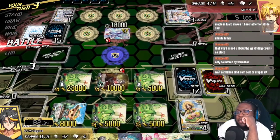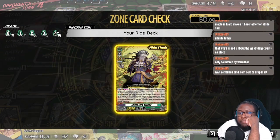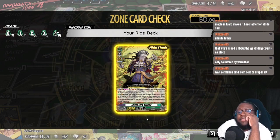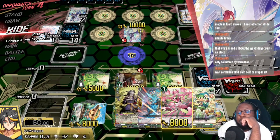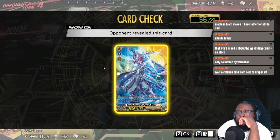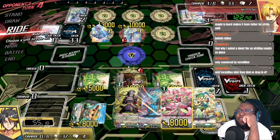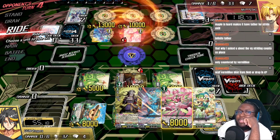Does Gramphia care about what grade your opponent's on right now? It does not care — that is hilarious. Of course it's an Alden, of course. Why wouldn't it be an Alden?